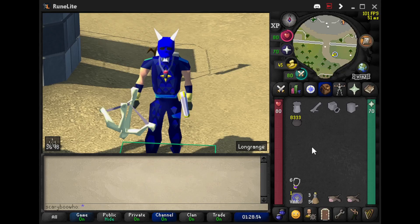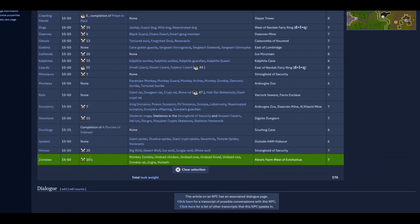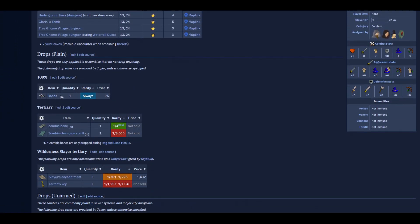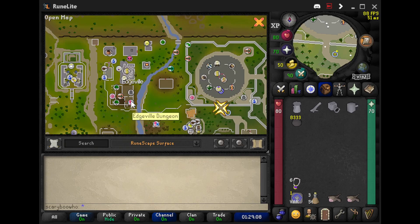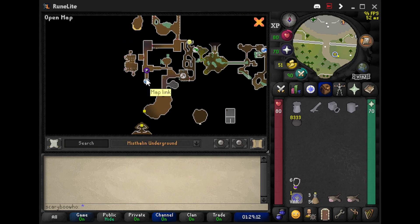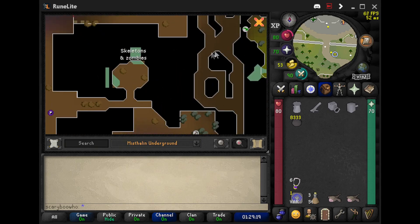Hello and welcome back to another video. Today we're on our final slayer task for Turiel. You need level 10 combat, and we're going to be doing zombies. The place we're going to kill zombies is in the Edgeville dungeon. Once you go down the Edgeville dungeon, you're going to pop out right there, come around here next to the slayer master Vanica, and we're going to be going right here in this little area.